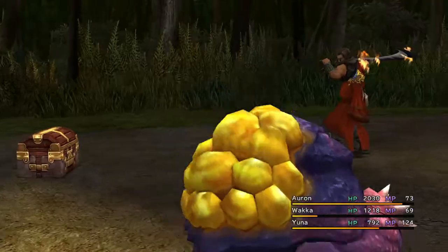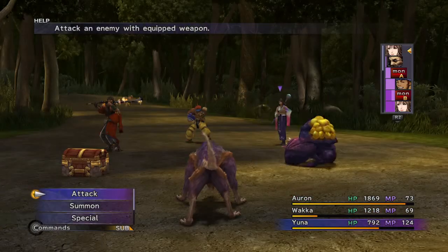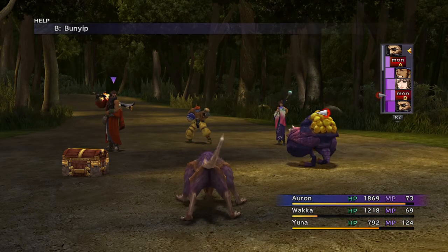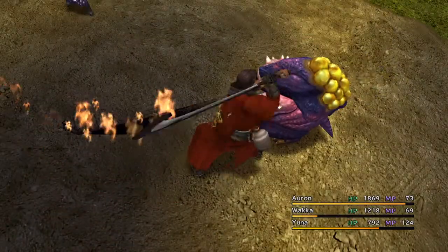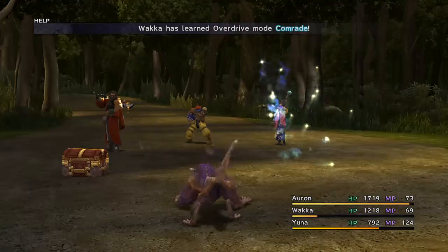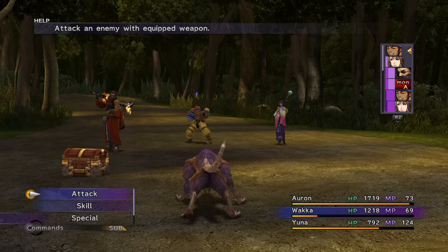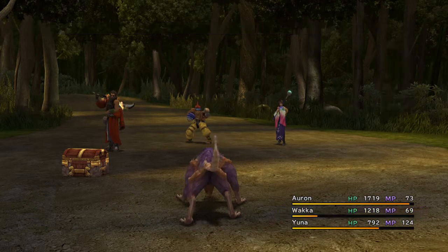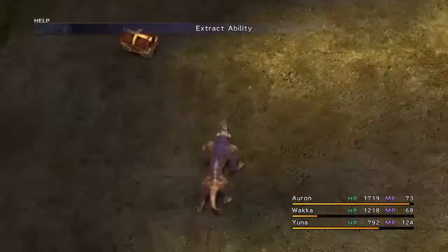the more that you'll gain. Now we use this ability here and attack this monster. Mind you, you can only do this once per monster. We're going to take that monster out. Once again we're going to use Extract Ability and hit this monster here.